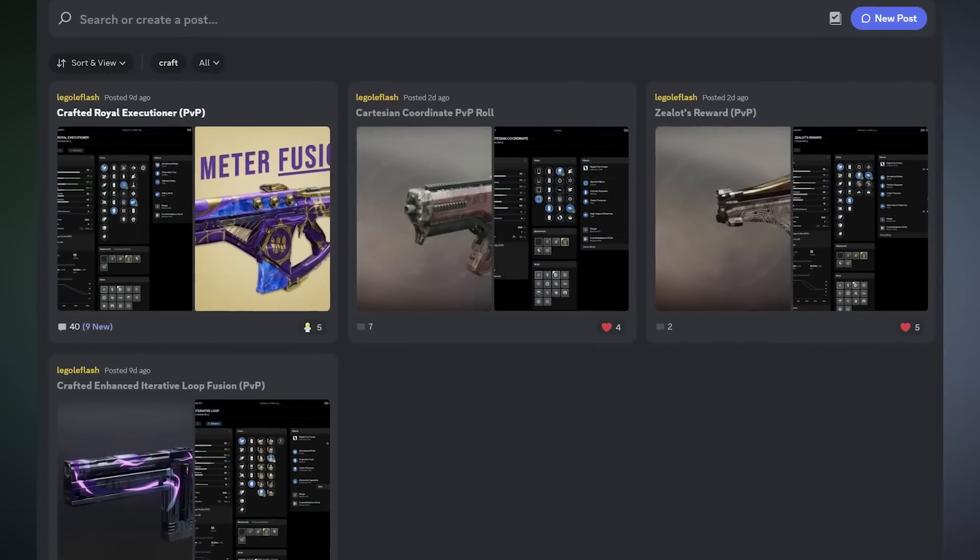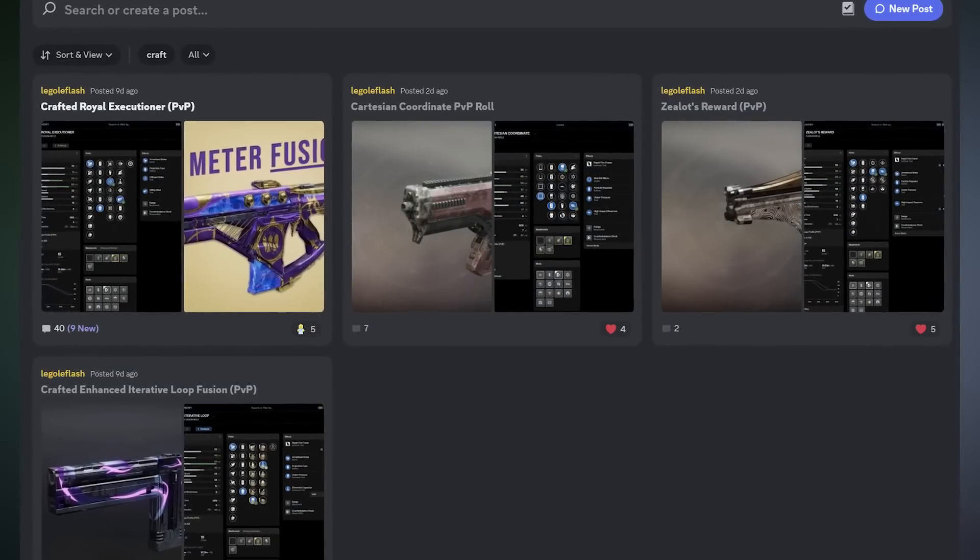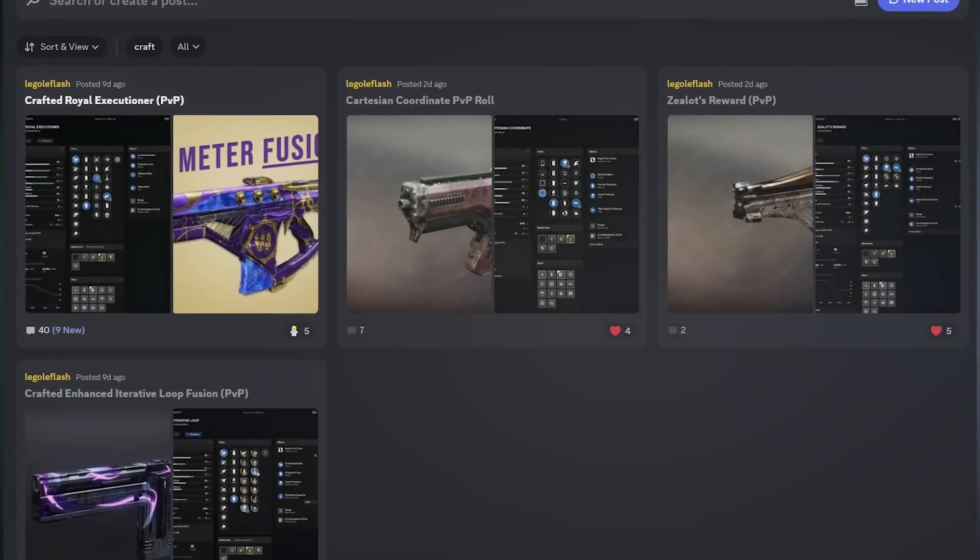I've already updated my Discord with crafting guides for my Rapid Fire Fusion Rifle recommendations — link is in the description. This has been Legola Flash, until next time, GG.